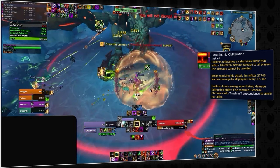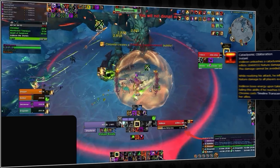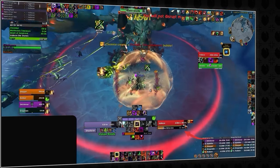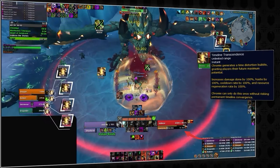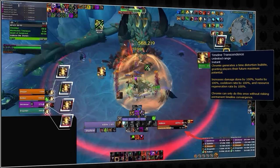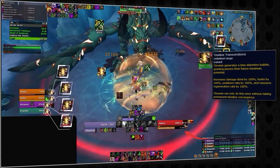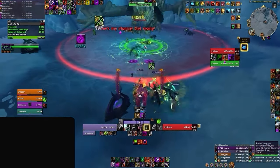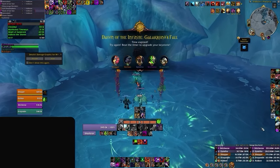In the final phase, you're burning through Iridacron's energy bar — equal to 5% of his total health — in a race against the clock. If you don't kill it in 30 seconds, you'll be wiping. Fortunately, Chromie will be giving you timeline transcendence, increasing your damage, haste, resource, and cooldown regeneration by 100% throughout the entire fight, so make sure you stay in Chromie's bubble or you'll be missing out. And just like that, you've completed Dawn of the Infinite, Galakrond's Fall.